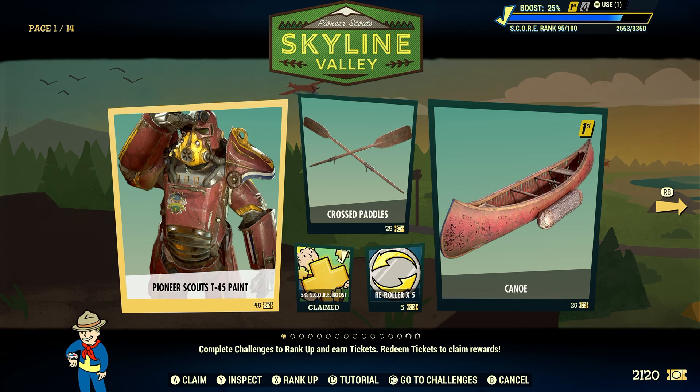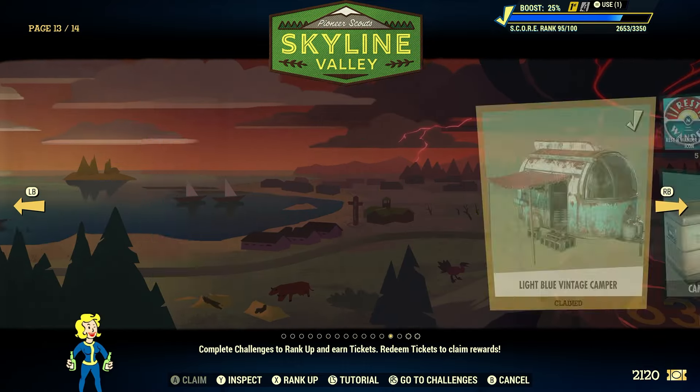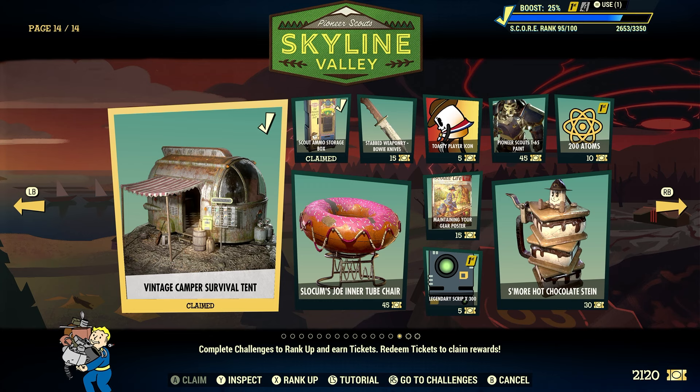Here is our Season 17 Season Pass, Skyline Valley. The Vintage Camper Survival Tent is on page 14. It being a Survival Tent, it is a Fallout First item only, and it will cost you 80 tickets to unlock.